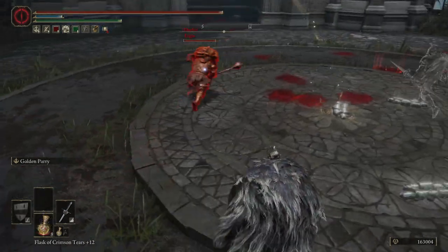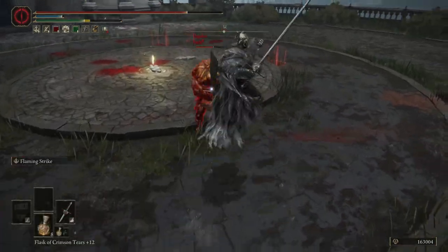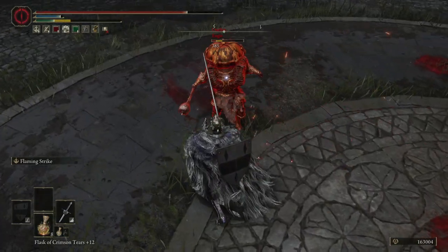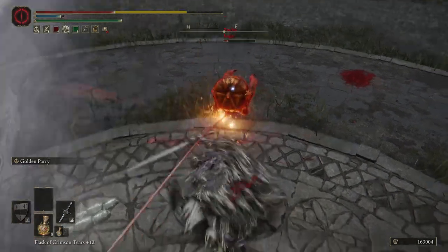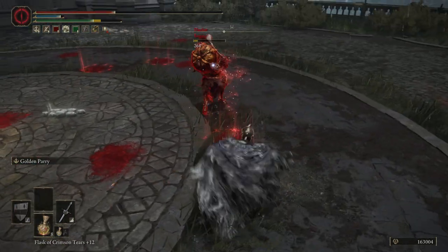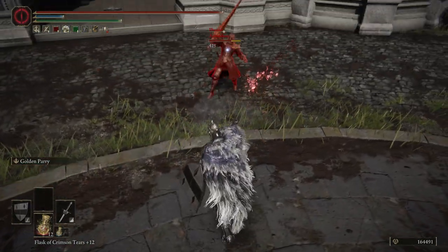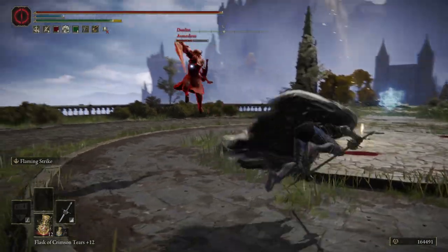Moving into the rest of the pros: the biggest pro is, of course, that it works with the Spear Talisman. But aside from that, it also has great running R2s. We've all seen them in action — the absurd damage they can deal, how fast they are, how quick the attack comes out, how much distance you cover when chasing someone down. It's phenomenal. The only real downside to the running R2 is you might accidentally run past your opponent because it covers so much range.